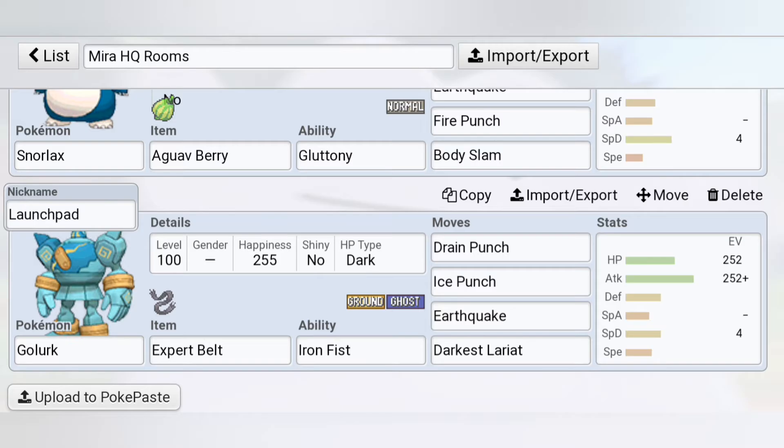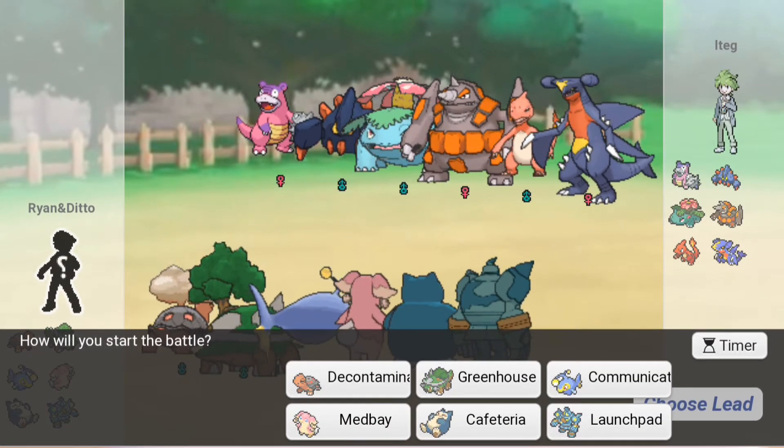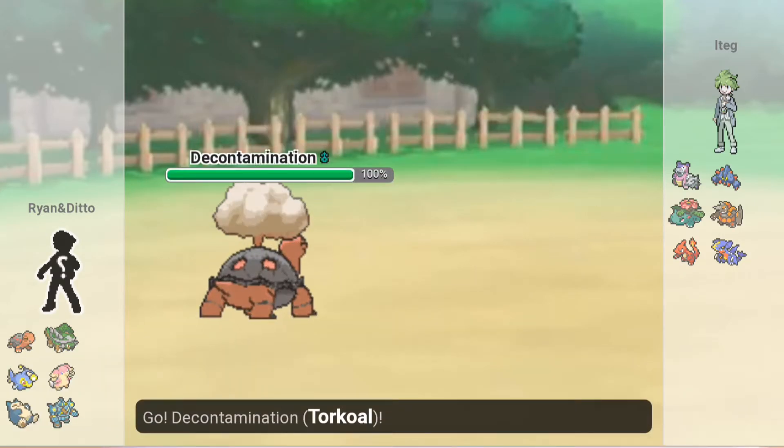Bringing back Medbay the Mega Audino and Cafeteria the Snorlax. And then added Launchpad the Golurk, just because Golurk is supposed to be a rocket or something. I wanted to try out an Expert Belt, Iron Fist, Drain Punch set for quite a long time now.